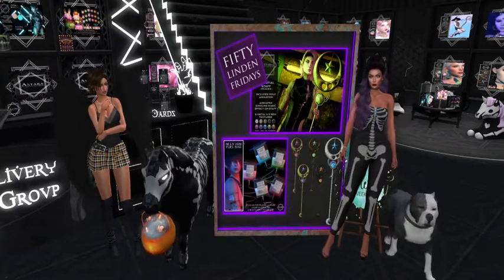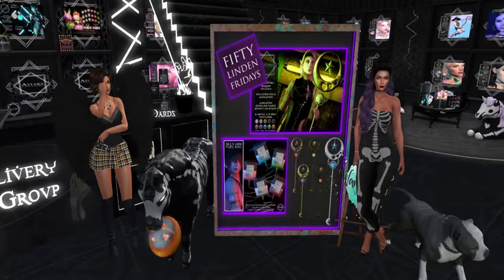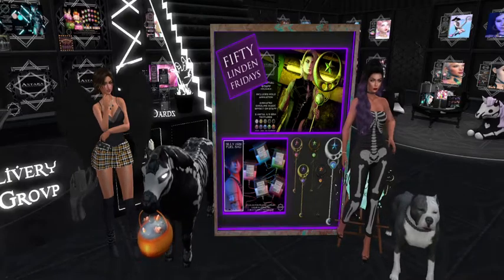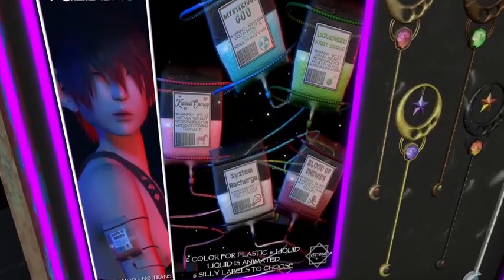The dog's in the way — there goes the dog. Okay, it says they have mysterious goo, liquidized fart syrup, blood of enemies, system recharge, and kawaii energy, and they all have little descriptions.